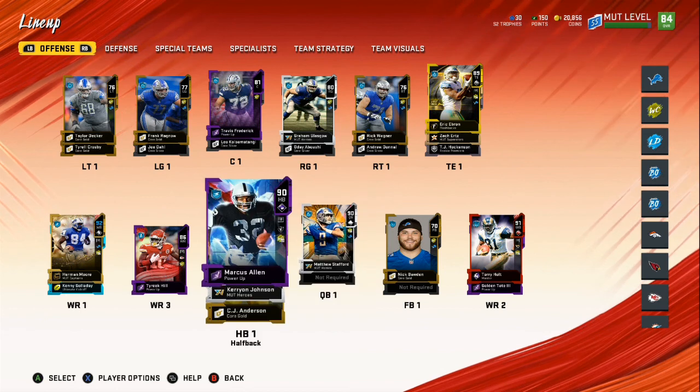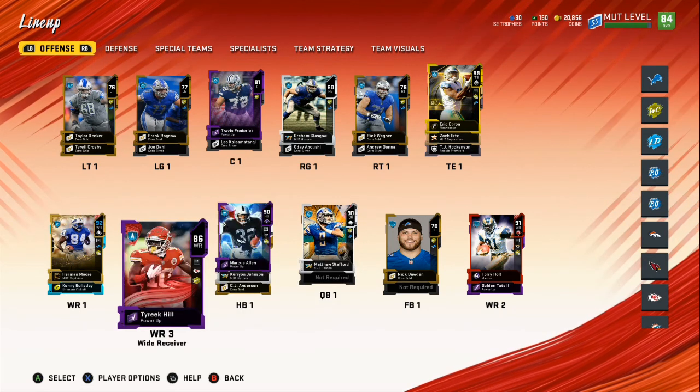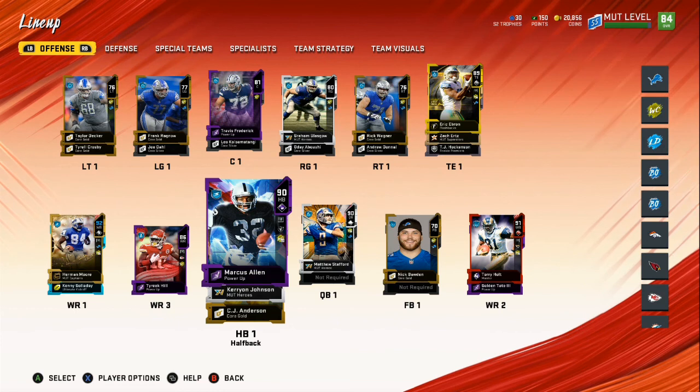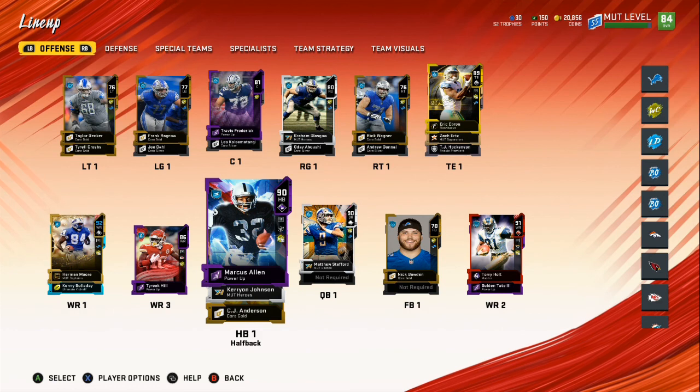We got Matt Stafford, Marcus Allen, Kerion Johnson, CJ Anderson, Tyreek Hill, Herman Moore, and Kenny Galladay. Now when you play with a no-money-spent team, you got to have at least four playmakers on the offensive side of the ball and at least four playmakers on the defensive side of the ball.